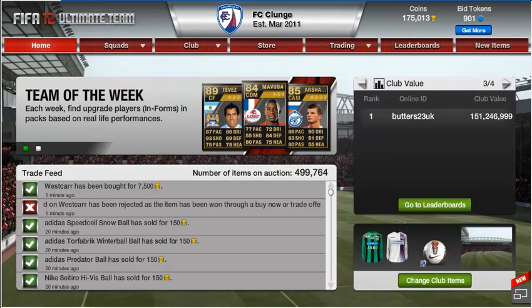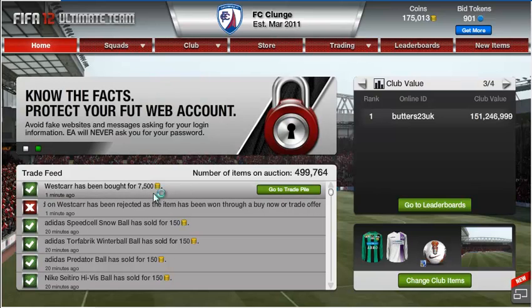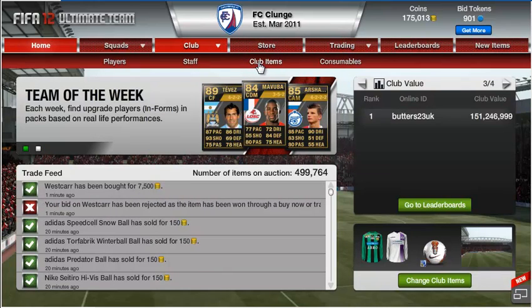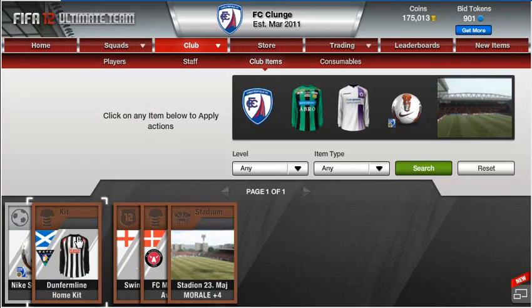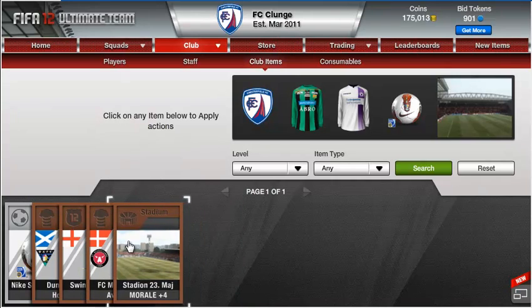I thought this first episode would just give you an update of what I've done so far since last night. As you can see from my trade pile, a few balls have sold and Westcars actually just sold. I've been into my club items and cleared out all the balls, all the kits, all the badges and all the stadiums. It made me a few K just from those.